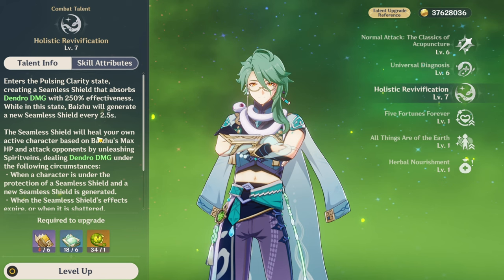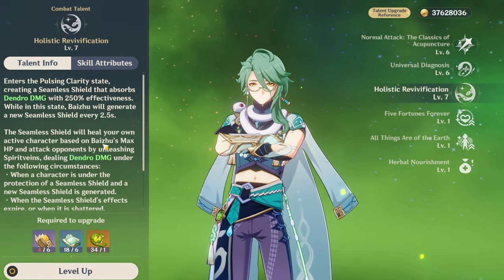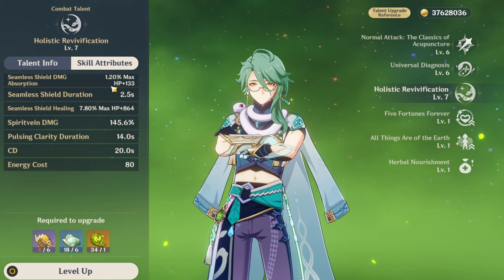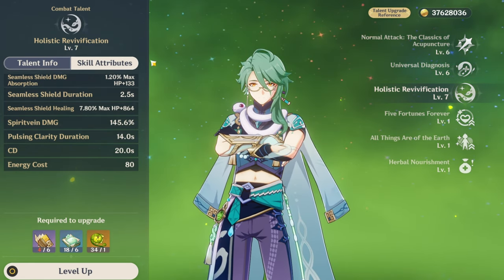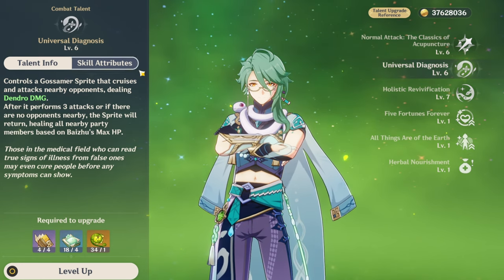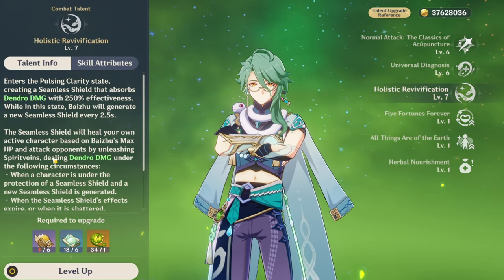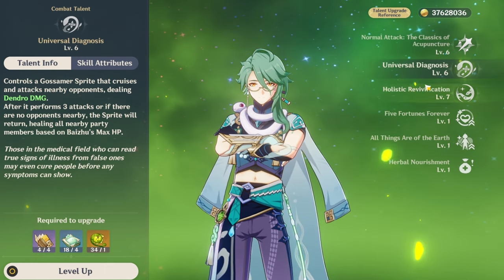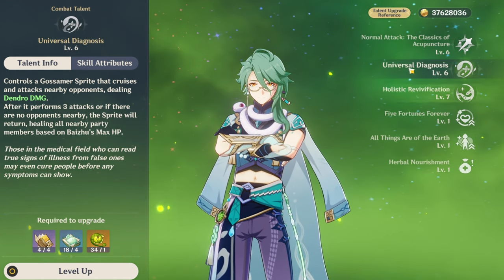His burst is basically the same thing — he creates a seamless shield which regenerates every 2.5 seconds. Every 2.5 seconds the shield does damage and then comes back to him. It's able to do Dendro damage, and if you have it at high enough level it's able to absorb a lot of damage. It's also based off his max HP — the more max HP you have, the higher your shield's duration will be, meaning how many hits it can take. It heals every time it does damage, just like his elemental skill, and it heals for AoE. As for what to level up first, I would say level up his burst first as that's your main bread and butter, then his elemental skill. But they're interchangeable — both are extremely valuable to his kit.